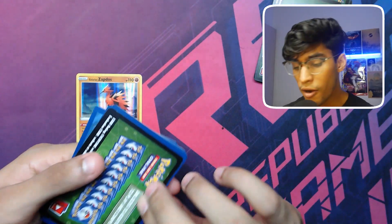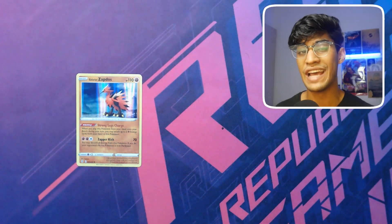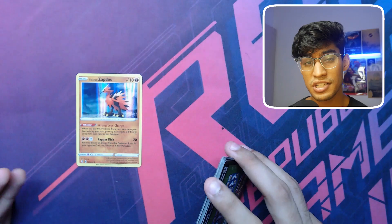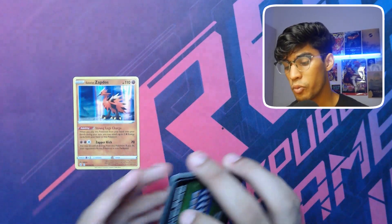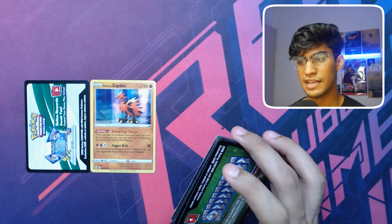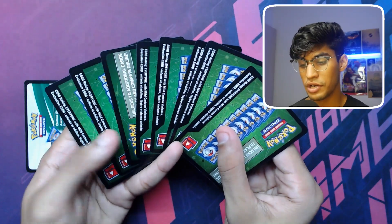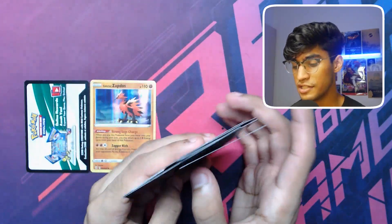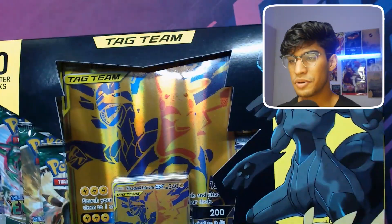So in this box of 10 packs — three from Evolving Skies, five from Chilling Reign, and two from Vivid Voltage — we got one white code card which gave us the Galarian Zapdos. The rest were all green code cards. The hit rate in this box is basically non-existent. Let's move on to the Zekrom and Pikachu box.